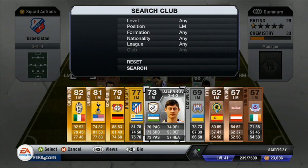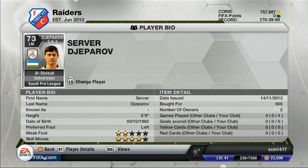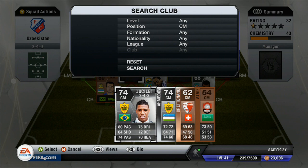Going on to our left mid, we have another Uzbekistani player, and that is Jeparov. He plays in the Saudi Arabian League for Al-Shabaab. 4-star skills, only 2-star weak foot though — I missed a bunch of shots with his weak foot, which was really, really terrible. Only costs 600 coins. 76 pace, 73 shots, 73 pass, 74 dribbling — pretty good all-around stats for a left mid. 73 rated, shiny silver player. He was fairly decent but didn't really stand out, since he's playing behind the left wing and still has to play defense.